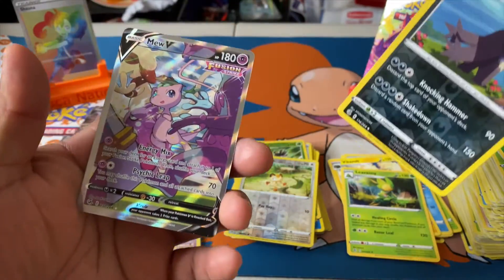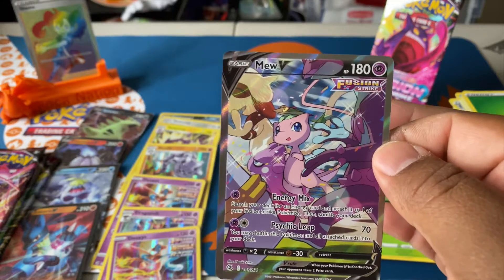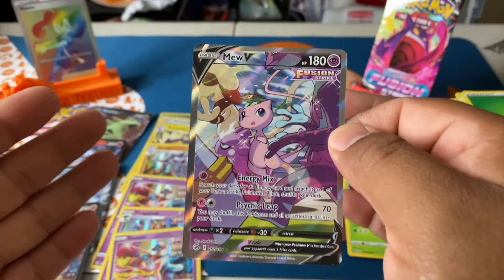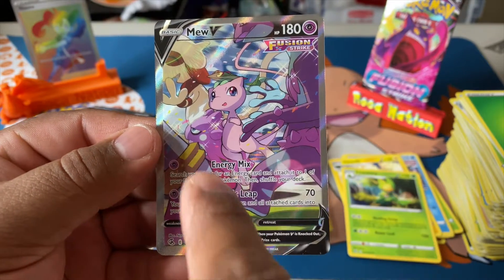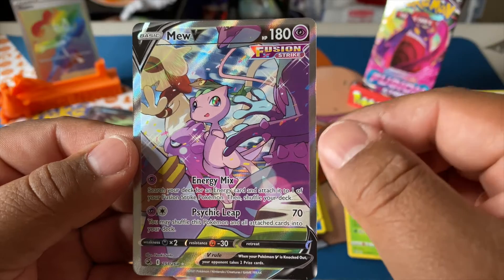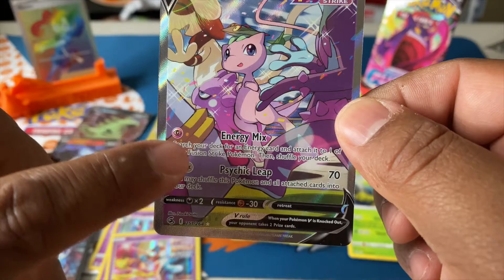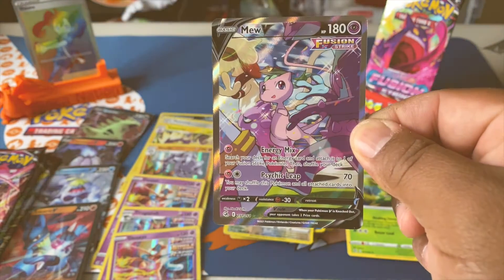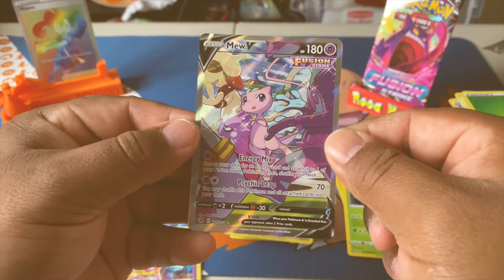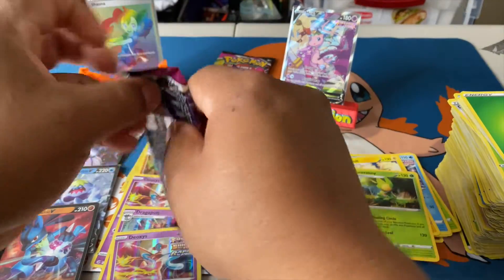Oh yes! We cannot make this up — we finally have one of the rarest cards in this set: Mew! Smeargle, Toxel, and a Toxtricity. And what is this right here — some type of Pokémon — look at this card! Beautiful, beautiful, beautiful card guys. We still have five packs remaining.